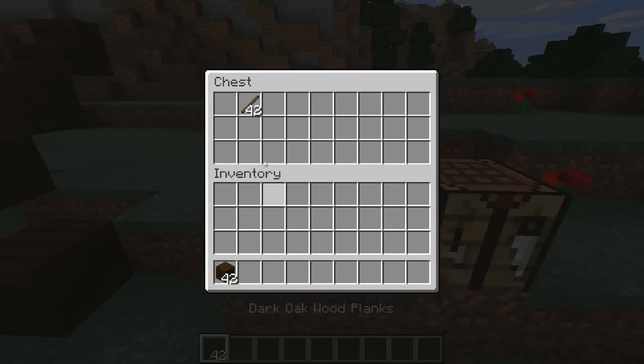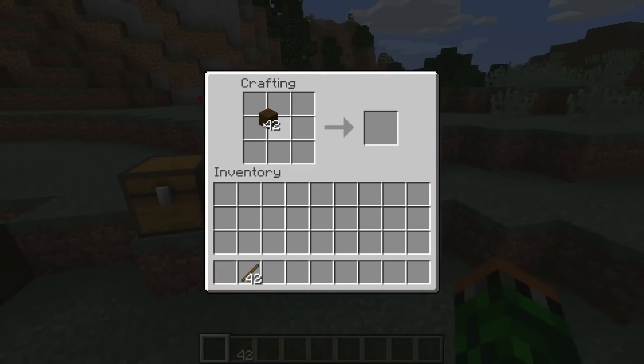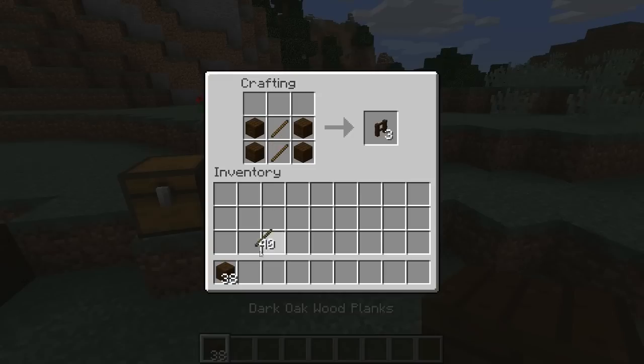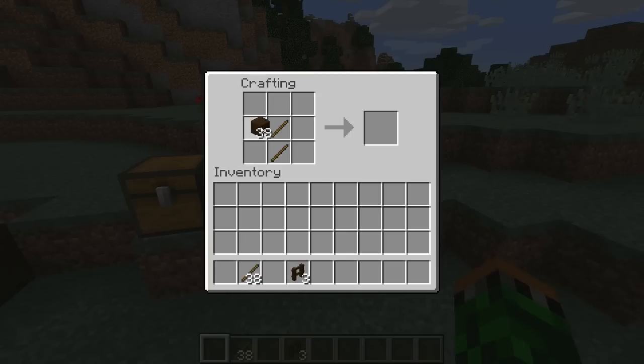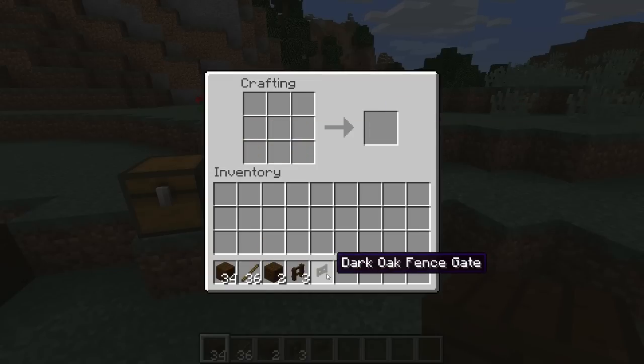There's something super cool about this that I'm going to talk about in just a moment, but first I'd like to show you guys the crafting recipe and how you can get these in your world when it is released. You can see here, if I go ahead and arrange it like so, I can actually get a dark oak fence. And if I do it like so — swapping these around — I can also get a dark oak fence gate.